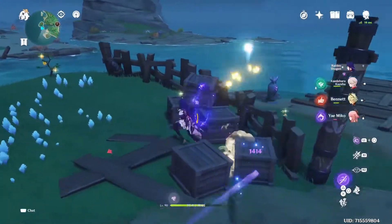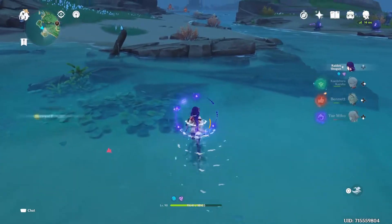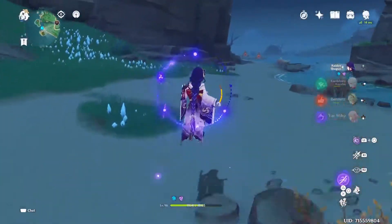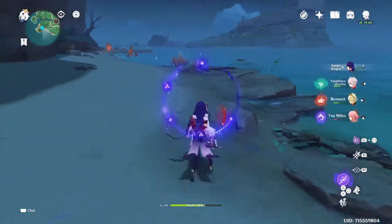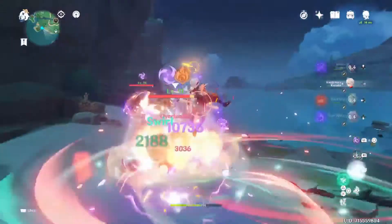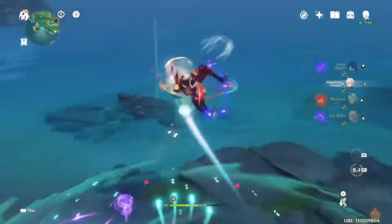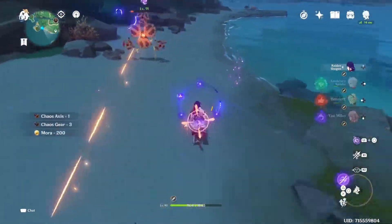We'll probably have a lot of sources of income for Primogems. With C2 Raiden already, if I really like Kusanali and she's really strong, I may think about pulling for her constellations or maybe her weapon — it depends. But if she's very very strong like Raiden, and I think she will be, I would probably gamble a little bit on her banner.